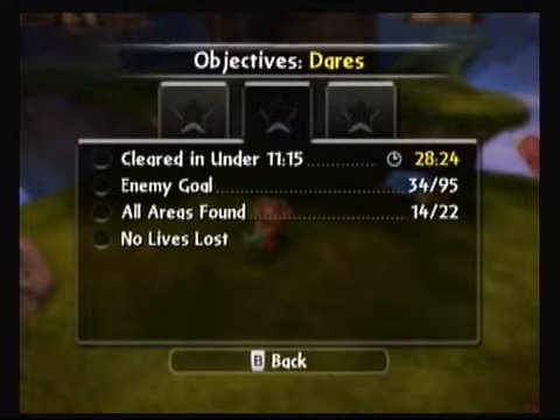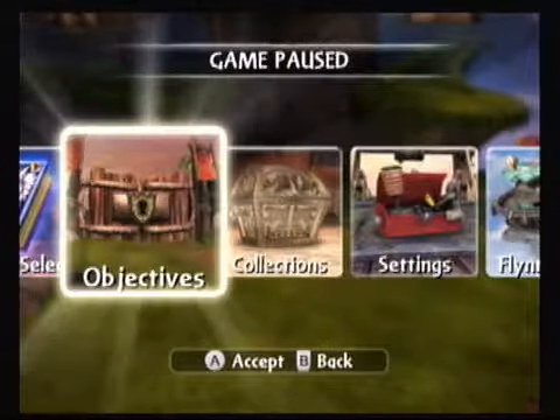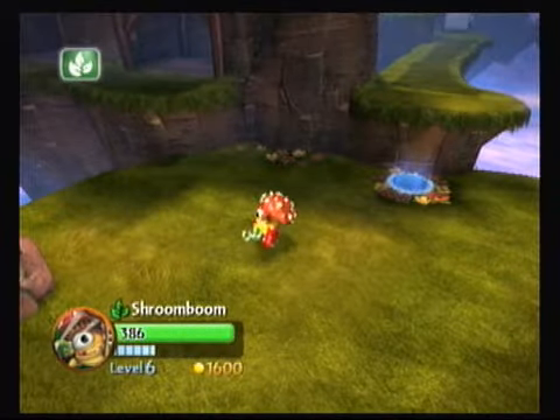So we've clearly got a lot to go - that's the enemies right there, 14 of 22 areas. Need the soul gem, which is what I'm hoping we get to here with Pop Fizz, need the legendary treasure and one hat. We've actually got everything else, so let's back out here and switch to Swarm, see what we can come up with.